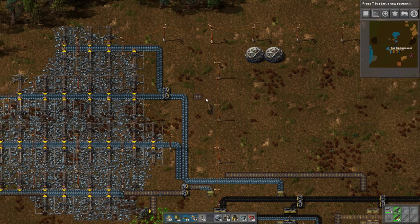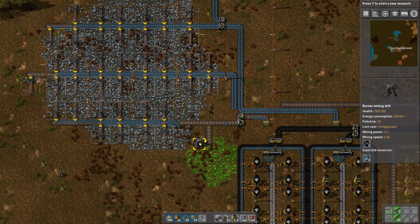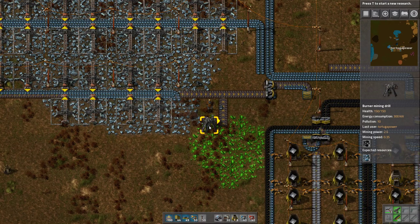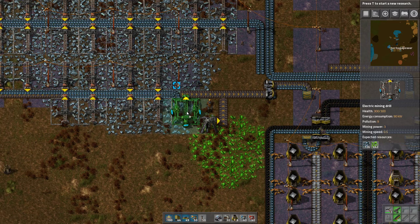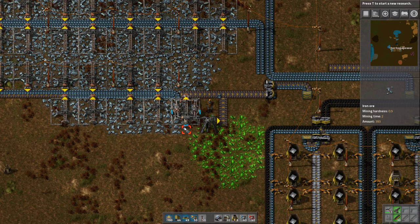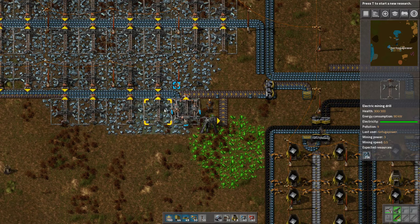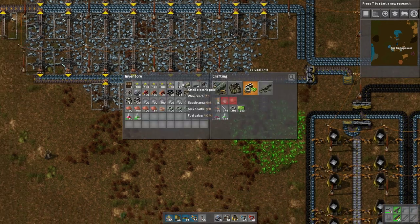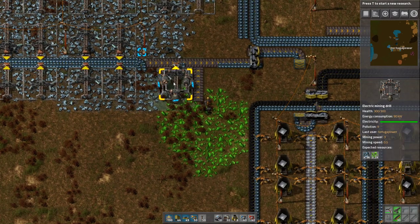We've now fixed that. The reason why we only have one line down here is that the available resources are down to only three or four iron ore. Even though it's sitting on top of uranium, these burner mining drills only mine non-uranium things. They'll mine anything but uranium, because in order to mine uranium you need sulfuric acid to be pumped in from some kind of pipe, as this electric mining drill indicates. Without that, these will not extract uranium.